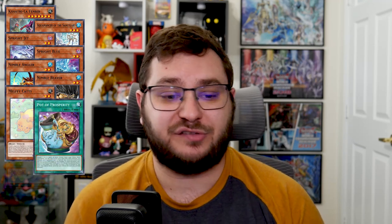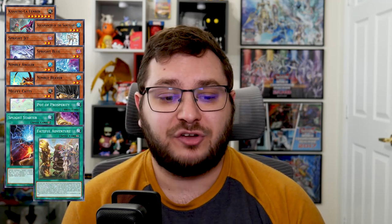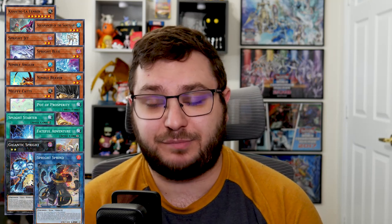Moving on to Sprite — here are the cards Sprite typically plays that Ash Blossom can hit: Fenrir, Water Enchantress of the Temple, Sprite Jet, Sprite Blue, Nimble Angler, Nimble Beaver, Melfi Caddy, Pot of Prosperity, Sprite Starter, Fateful Adventure, Gigantic Sprite, and Sprite Sprind. That is a lot more Ashable cards than in Kashtira, but let's go down the list. Fenrir is just an extender — at worst it's a Link material into Sprind with another Level 2, at best it's additional end-board interruption. There is never a reason to Ash this if you're against Sprite.